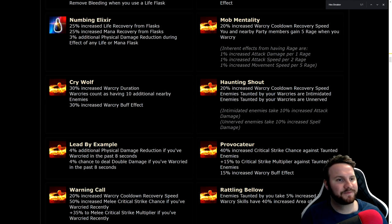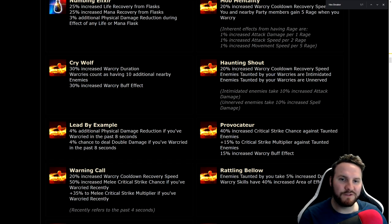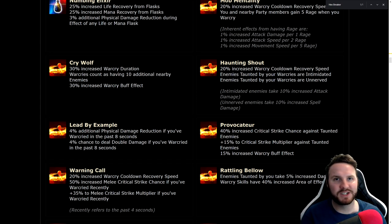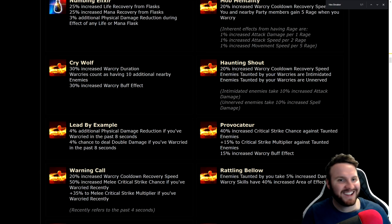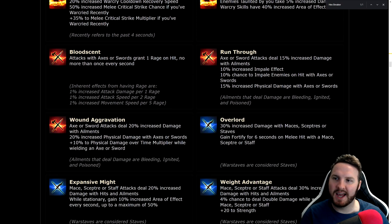Haunting Shout: 20% increased war cry cooldown recovery speed, enemies taunted by your war cries are intimidated and unnerved — also very good for party play and minion builds. Blood Scent: attacks with axes and swords grant 1 rage on hit, no more than once every second. Rage is so good — it works out to 50% increased attack damage, 25% increased attack speed, and about 10% increased movement speed.